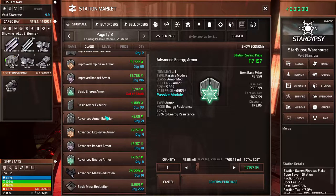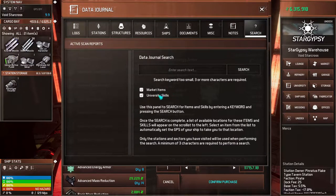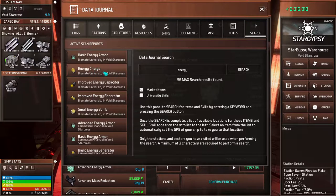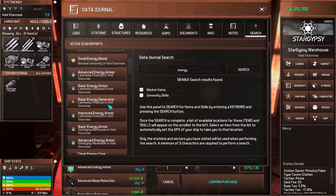We don't have anything at this station that'll do the trick, so let's go do a search. We can search market items — that should be fine. We'll search energy and see what we've got. There are some basic energy charges that may work if I run out of energy. It looks like there are some available at Lamisal, so let's head over there.